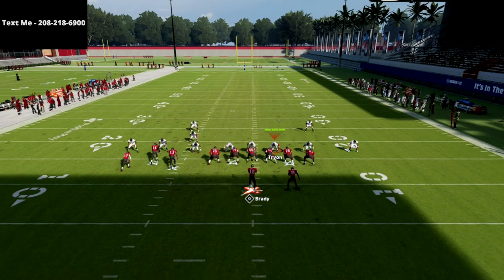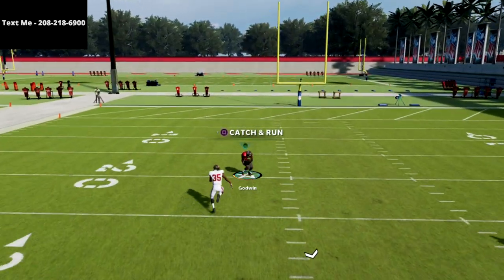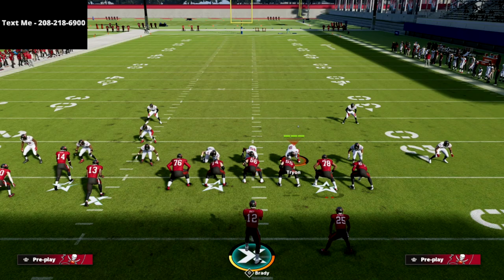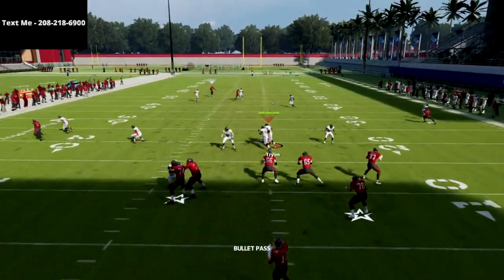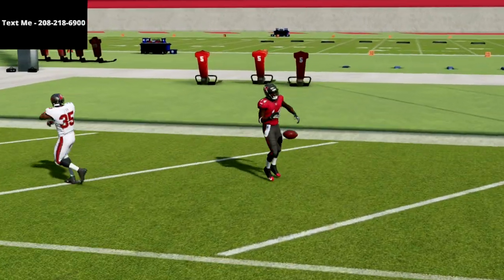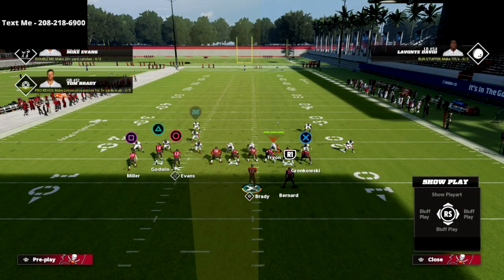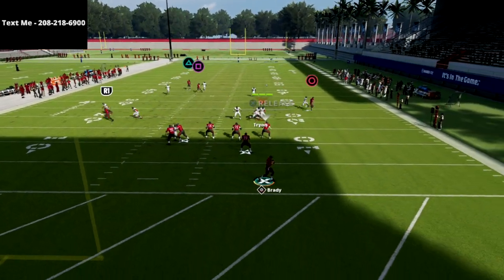If you want to get the full bunch tight end offensive guide, there is a link in the description. You can also hit this streak — if they do that coverage adjustment for whatever reason, they're kind of catching on to it. I don't know if that's just an AI thing since we ran the play a couple of times in practice mode. But you can hit either one — it's a one-two between those two reads, and you're going to cook every coverage with this. Most of the time the post route does burn this coverage. In my practice trials and in-game, this was cooking everything — I just come out, run a play, and it's a one play score every time.